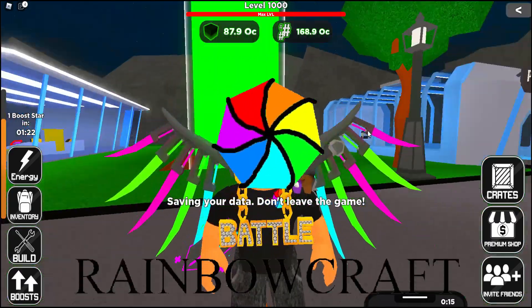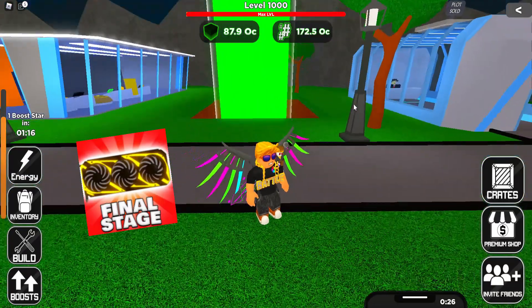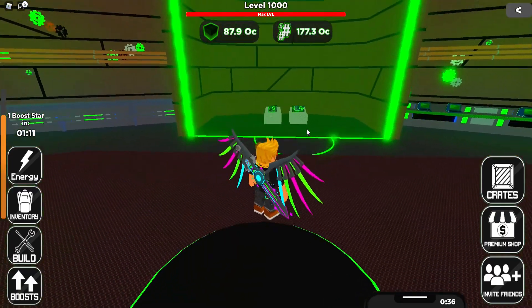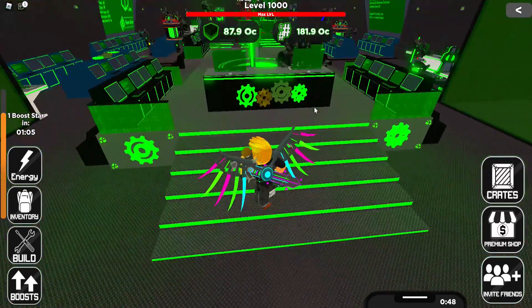Hello guys and welcome back to another Rimcraft video. Today we are going to be looking at the Alien Events Stage 4 in Bitcoin Miner, which is the last stage actually. So by this time you probably already know how to enter — go to the elevator and click on Control Center, which is the brand new area.